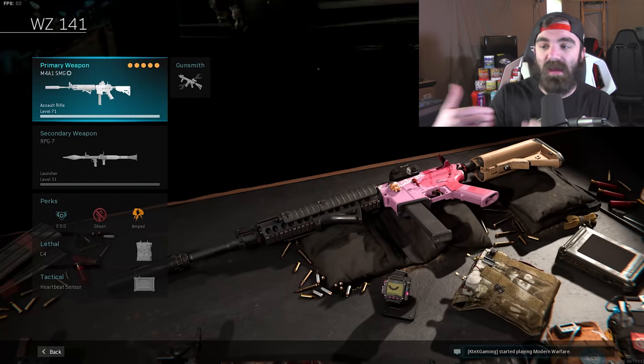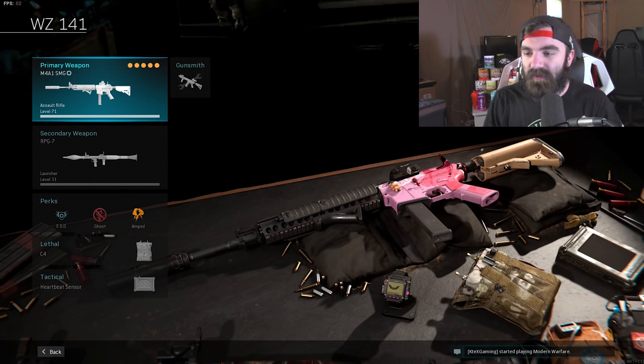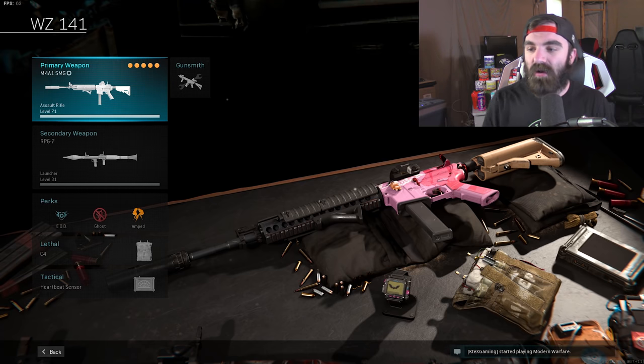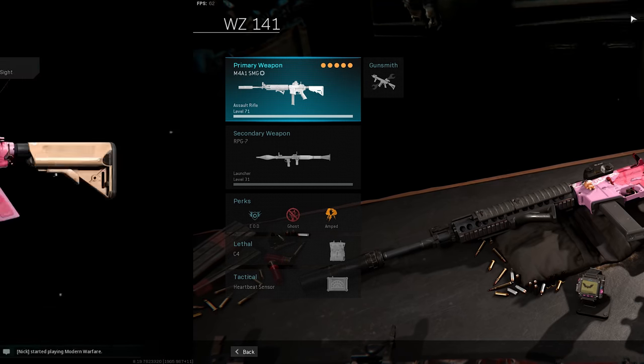My class setup goes as follows. We have the M4A1 with the SMG rounds. We have an RPG to flush out the campers. EOD, Ghost, Amped. We also have a C4 and a heartbeat sensor. Kind of normal Warzone stuff.